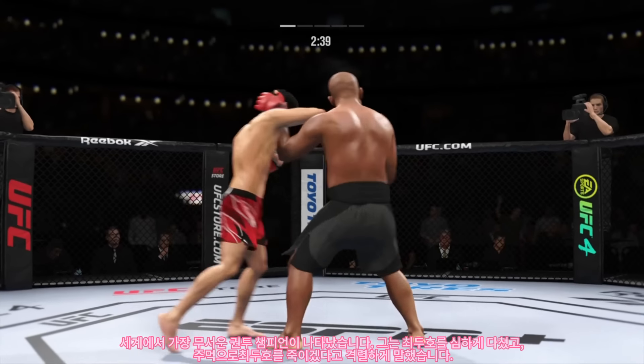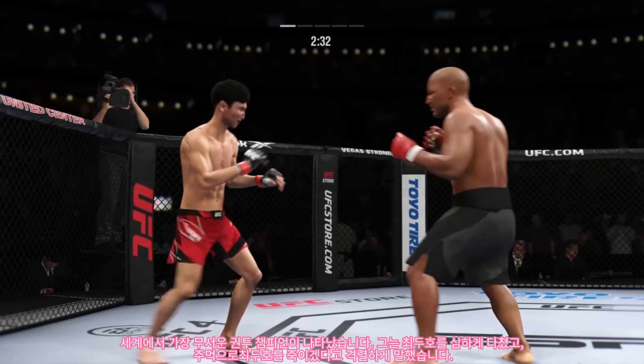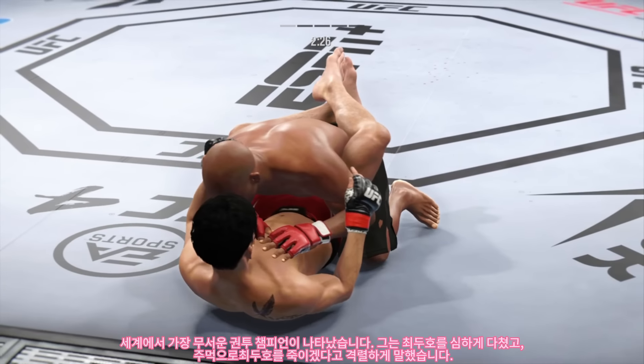Joy gets caught by that straight punch there. Right hand punch from the clinch — nice elbow there in the clinch. Flush right hand is true. Level change. Finish the takedown. Great job.